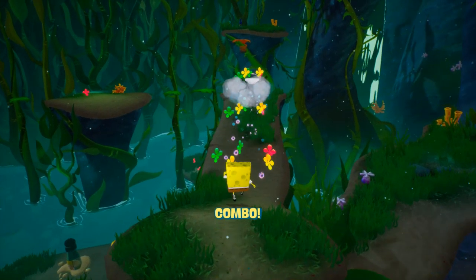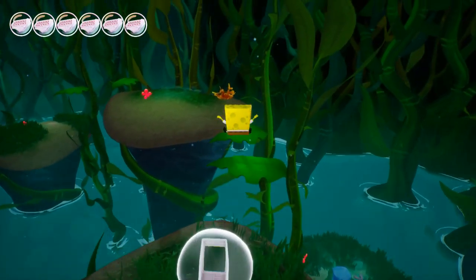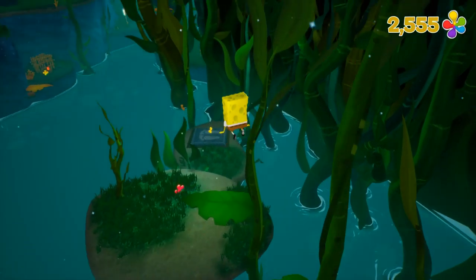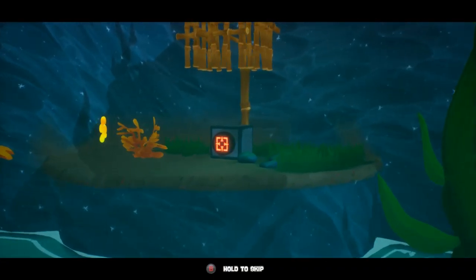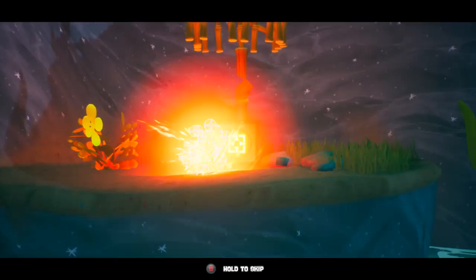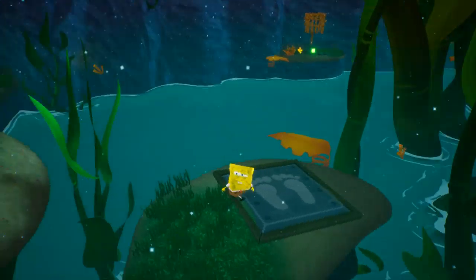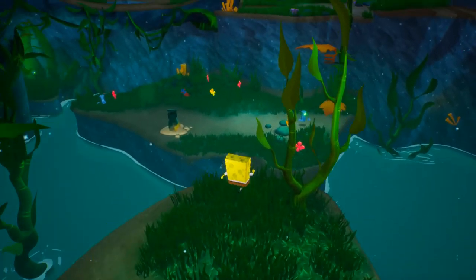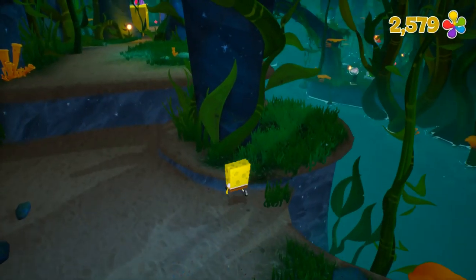Boom boom boom boom. Alright, so these things — you jump on them and two seconds later they fall, so don't stay on them too long. You're coming down here. That's an obvious puzzle. SpongeBob to mission control, the launch is a go. Alright, so we're on a pretty good roll here. Oh, there was another way to do this and I didn't do it right — oh well, it still worked.